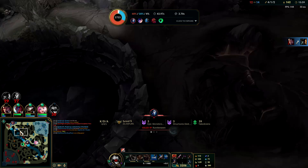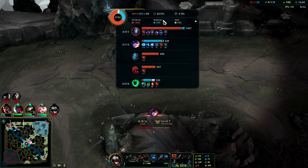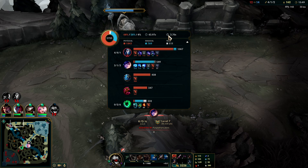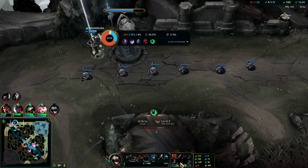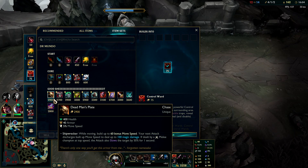3:15 — happens. I took mostly physical damage from the Kindred. I accidentally Red Smited the Thresh instead of her, which was a pretty big mistake. I still think I would have died anyways against their team. I'm pretty fed and my team's not squishy — we have Darius — so I can get away with building some damage.